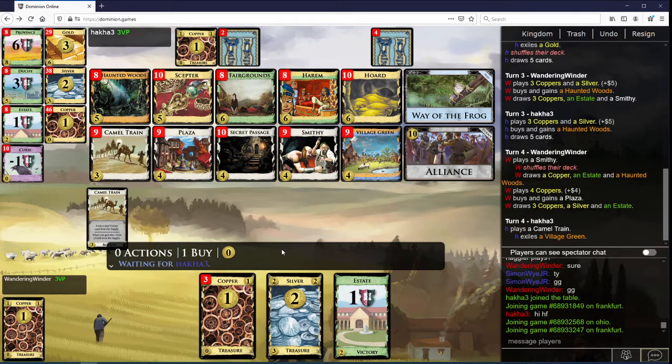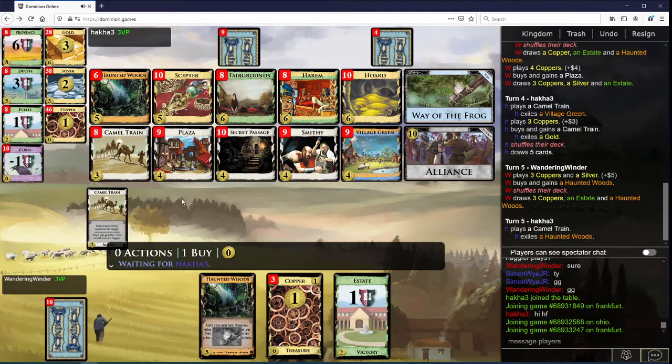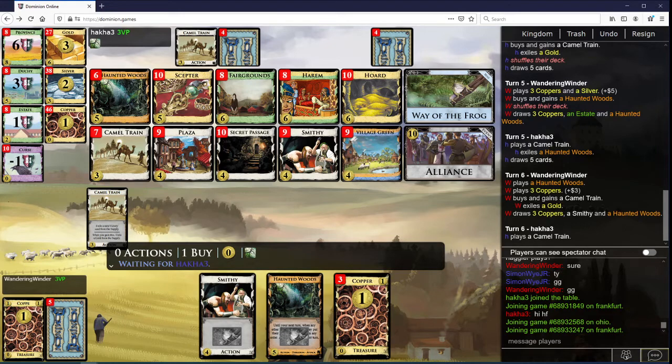Probably heading towards Alliance, although there's Horde Harem. There's a lot of Fairgrounds points available — you want to build sufficiently large. Now I'm going to grab a Camel Train. We want to get a lot of villages here, probably Village Greens mostly.